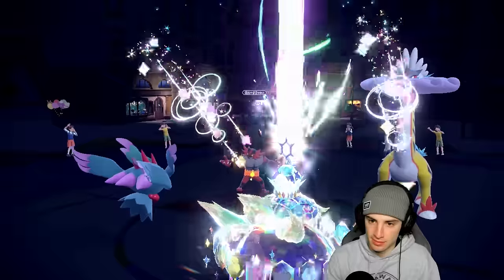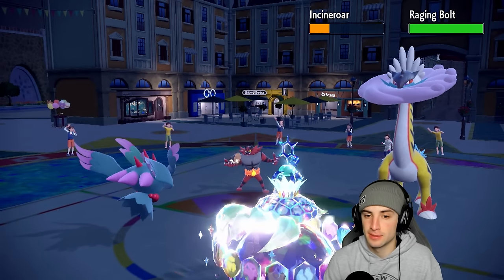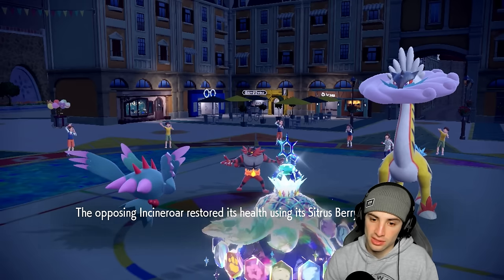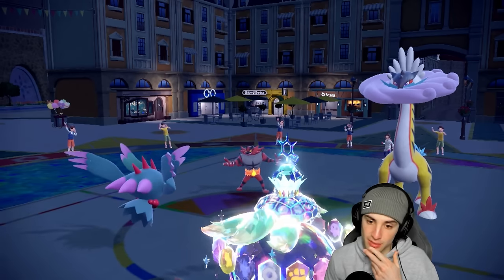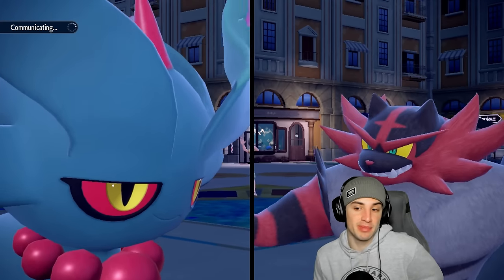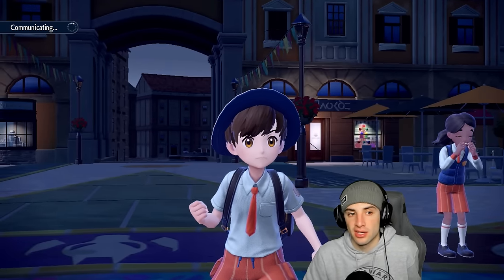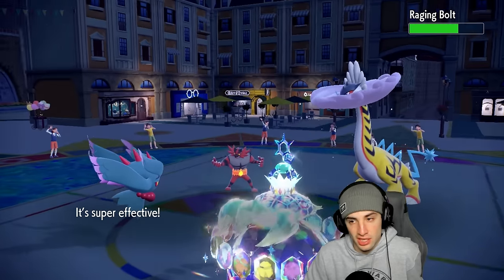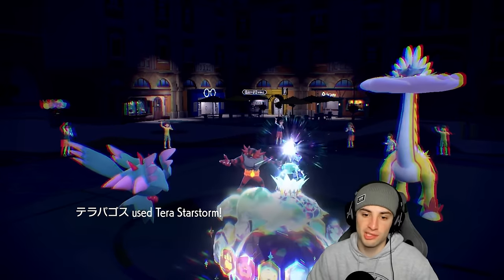Terra Starstorm flies into Incineroar — maybe half, maybe triggering the berry. More than half actually — we like that. Parting Shot flies. Another Terra Starstorm could KO even after the berry, that's close. He goes for Knock Off to remove my Leftovers. I'm going for another Terra Starstorm and Moon Blast in that slot. He chooses not to Parting Shot — if he stays on the field with Incineroar, Incineroar most likely dies here.